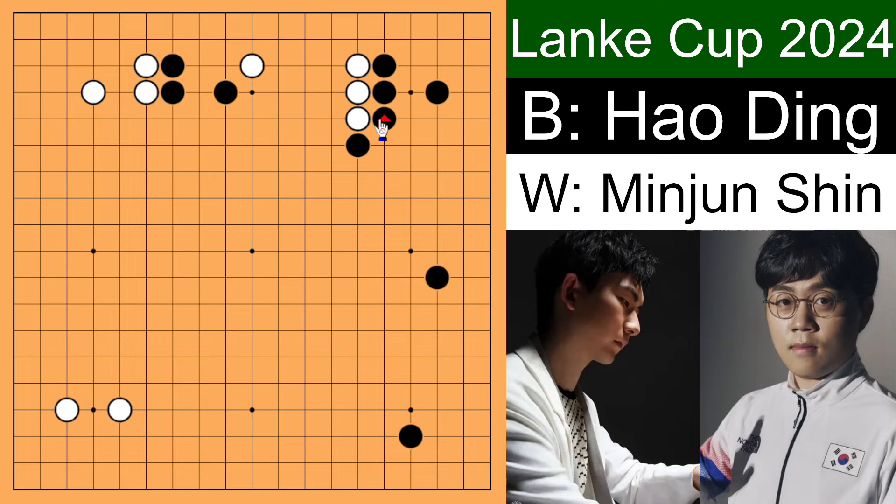When white hane, instead of immediately extending, black decides to hane over here. At this point we got A and B — if you are white, which one would you play? AI actually recommends us to play A. Then black is going to play this extension, and white has to play this or it's going to get attacked. Black extends, white extends, black extends, and white is going to get a juicy almost half of the side. Black makes a turn and this side is solidified, black getting some moyo again. Which is why Shin Minjun decided to atari to avoid giving black too good a moyo.